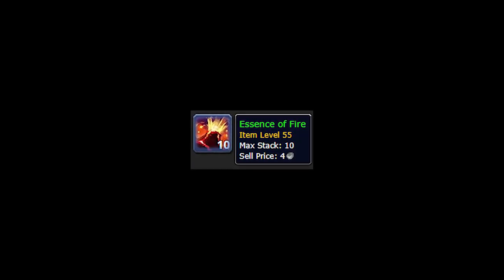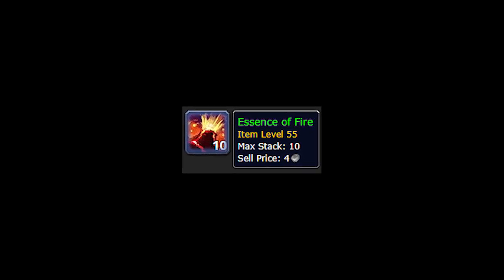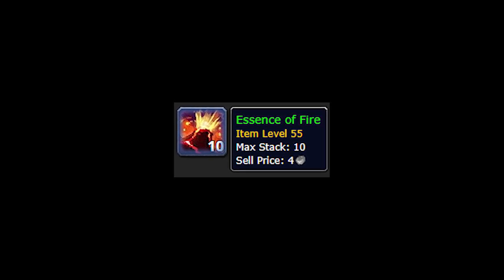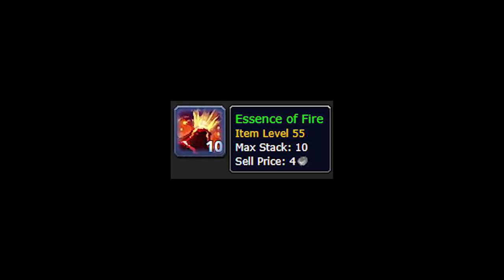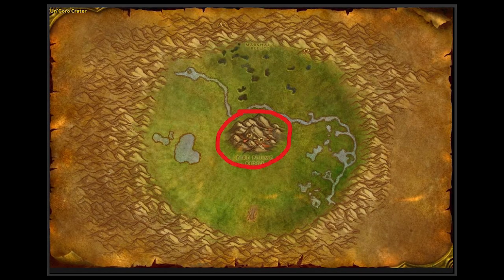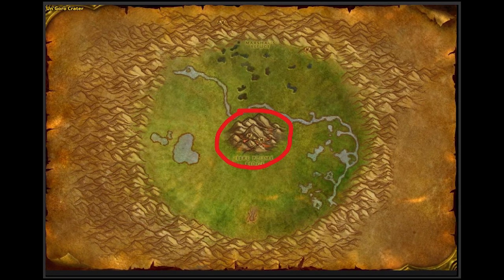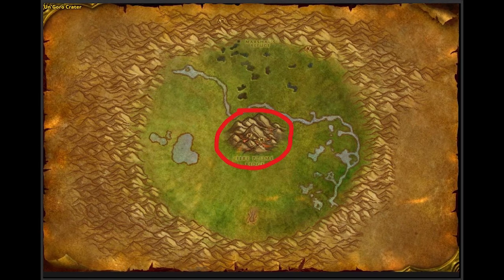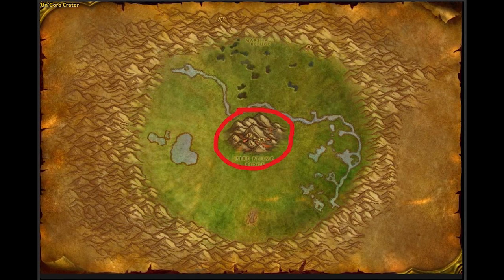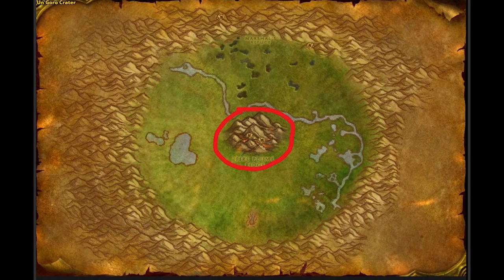Lastly, the Essence of Fire. These are likely the cheapest of the four essences on your server because you can get them from trash in Molten Core at a fairly high drop rate, so a lot of pug Molten Core runs will be posting these on the Auction House. There's a lot more competition, but if you want to straight farm them it's sometimes better than farming the others because it's less contested. The best place to do this is right in the middle of Un'Goro Crater. The fire elementals there have a fairly high drop rate, and make sure you stick on the mountain rather than coming off of it because you might run into the Devilsaur Mafia if you do.